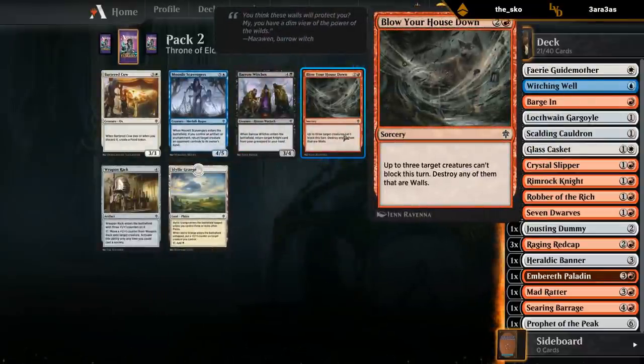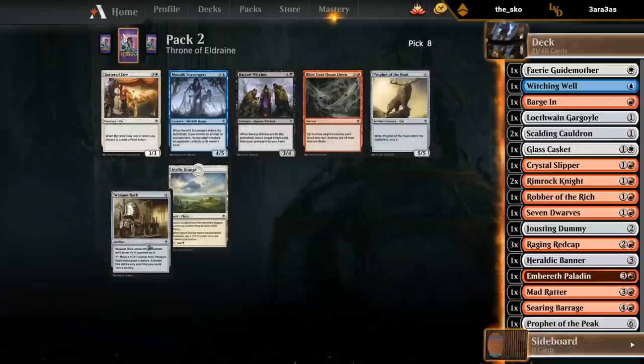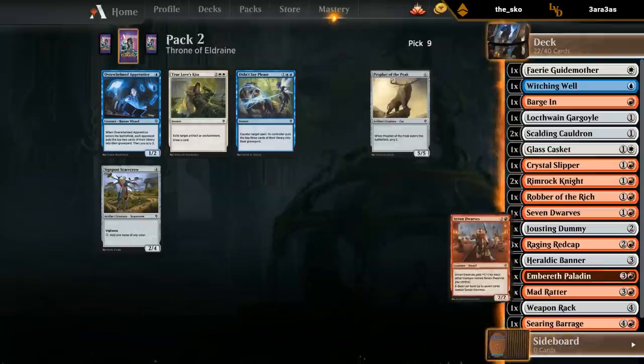Haven't cast this card yet — up to three target creatures can block, destroy any of them that are walls. There aren't too many walls in the set, but a Falter effect like this can be useful. Alternatively I could take the Weapon Rack, which plays well with Rat Caps — I think I'll go with the Rack. If I pick up some late Gingerbrutes then the Weapon Rack gets better too. Take another Seven Dwarves — two out of seven at the moment.